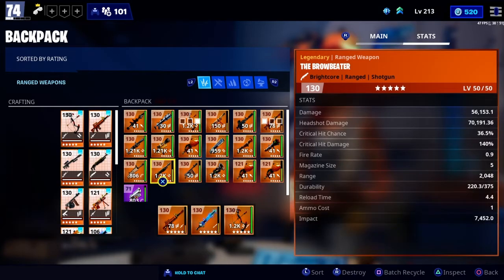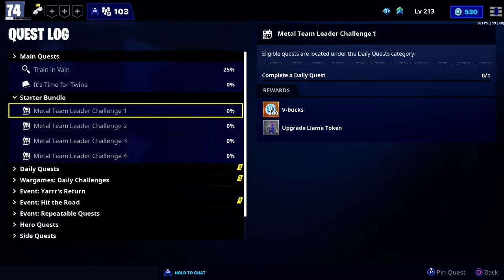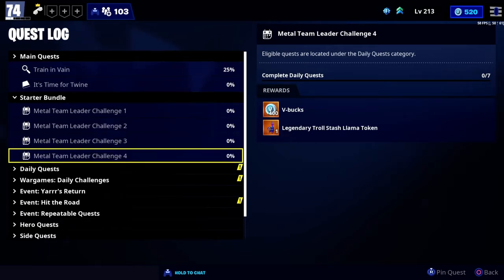Actually, I forgot to show you the challenges. So: completing one daily quest gives you 100 V-Bucks and an upgrade llama token; completing three daily quests gets you 200 V-Bucks and 200 X-Ray tickets; completing five daily quests gets you 300 X-Ray tickets and 300 V-Bucks; and if you complete seven - a full week - you get a legendary Troll Stash Llama and 400 V-Bucks.